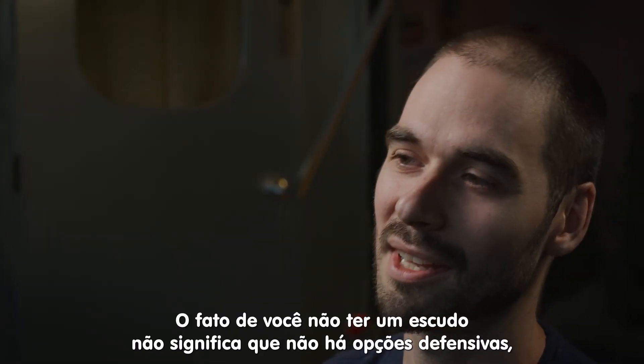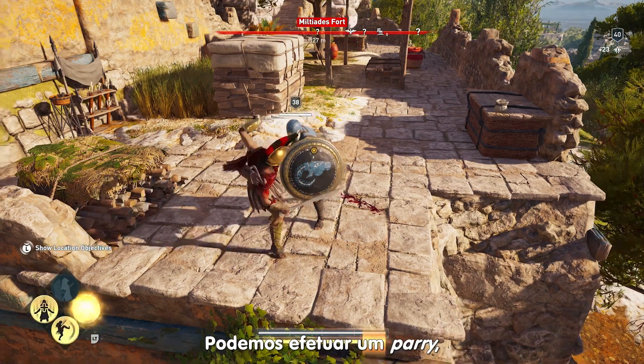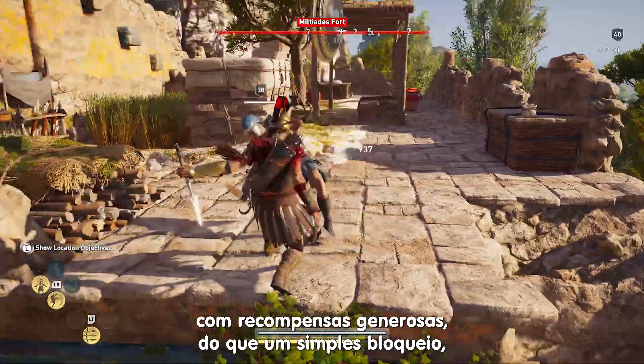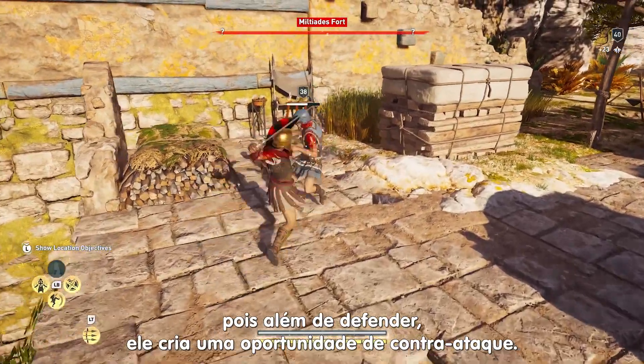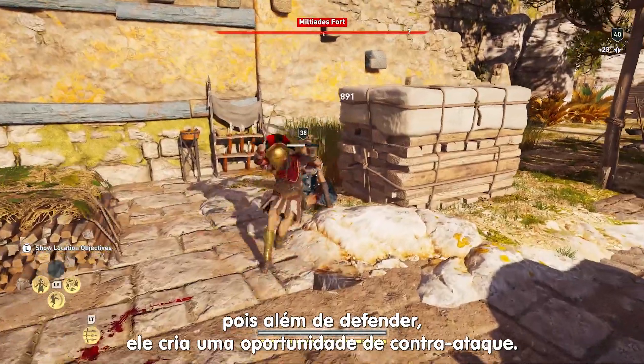Without the shield doesn't mean that you don't have defensive options. We have the parry, which is fairly generous compared to a block — what it does is create an opportunity for you to take back the offense.